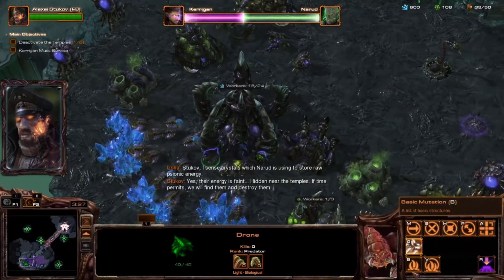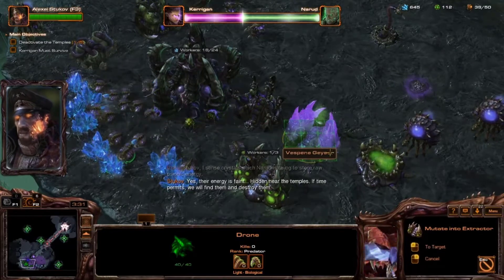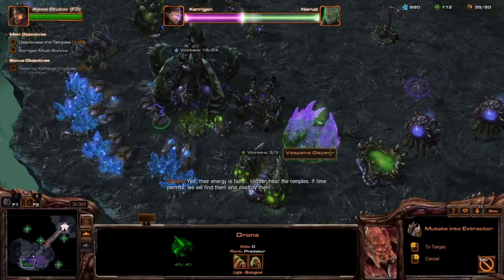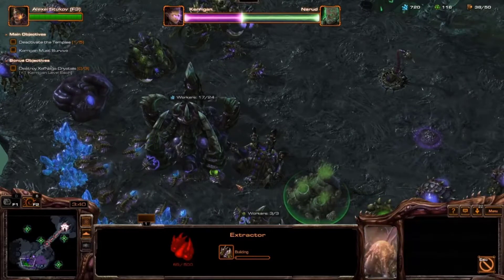Now much like StarCraft 1, Ultralisks are still very expensive. They're less expensive now — thankfully they're 400/200 instead of 400/300 like they used to be. And I think they're four supply instead of six.